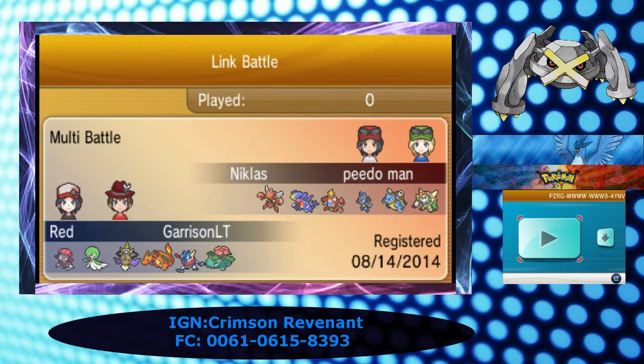Hey guys, this is CrimsonRevenant here. I figured I would post this battle on YouTube, not to point a finger at anybody or poke fun at anybody, but basically I thought it was a cool sweep. Yesterday we were running multi-battles on my stream, Garrison and I, and we got two other gamers, Nicholas and Pedoman, and they ran quite an interesting team. Impressive, to say the least. However, the speed and the type advantage was definitely on our side. So I'm going to start that up and kind of walk you through what happened.